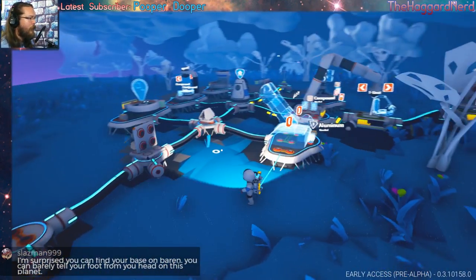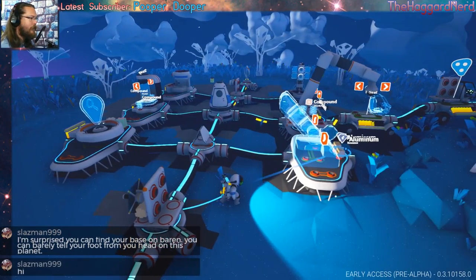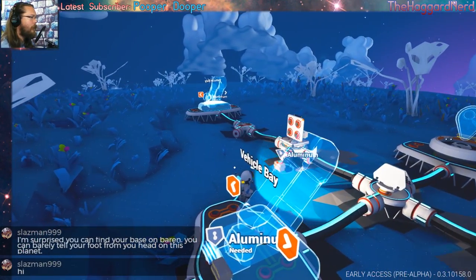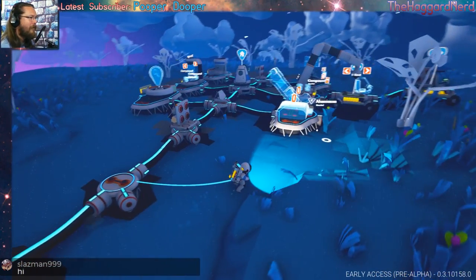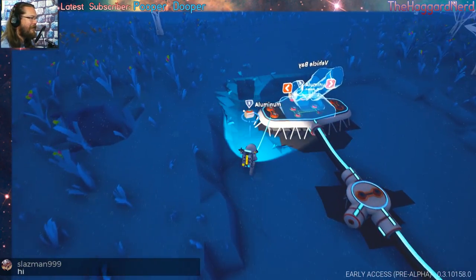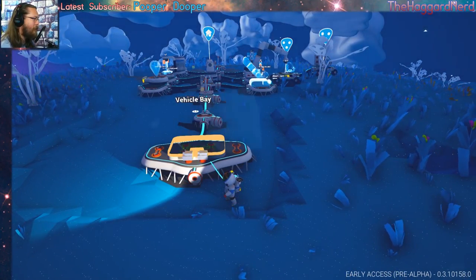I'm trying to think what else we could do while we're waiting. Wait, we have aluminum there! Didn't realize I had that sitting there. Hold up — I almost did that wrong. There we go. Move this one aluminum back over to here. I almost made a vehicle bay right beside my vehicle bay. I like to keep them a little bit separated.